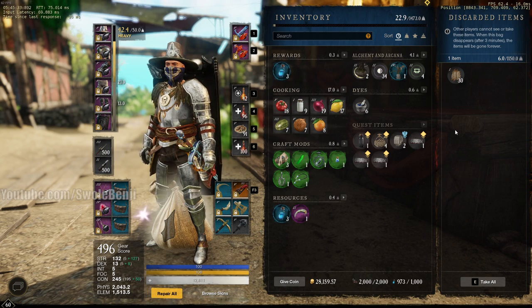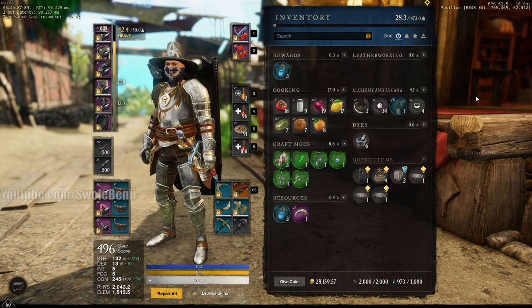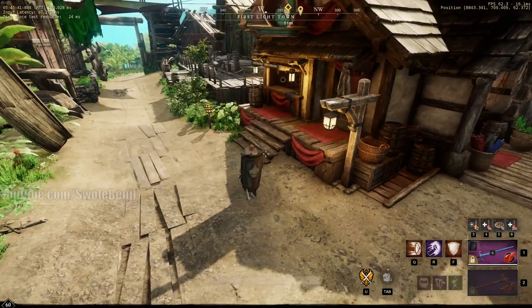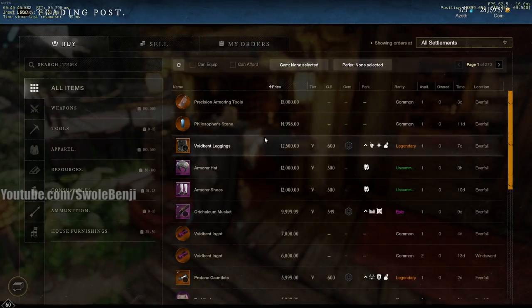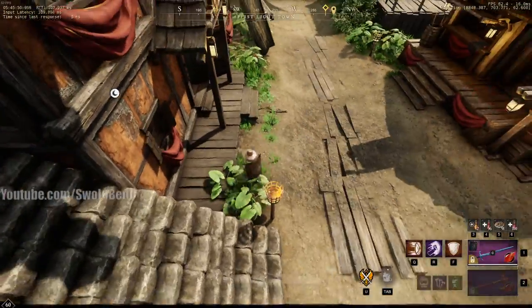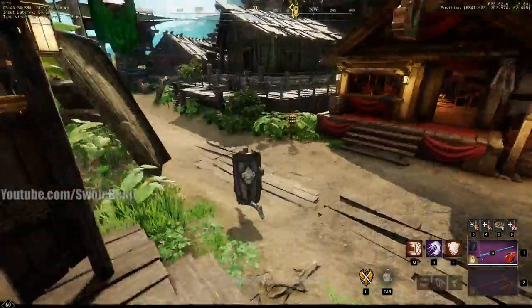If you want to reset the three-minute timer, just pick it up - oh, you're overweight - then put it back down and it resets the timer. That's all you have to do to sell anything with a full storage. I keep teleporting backwards - what is going on?